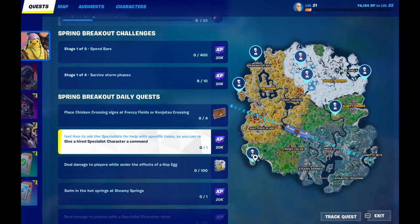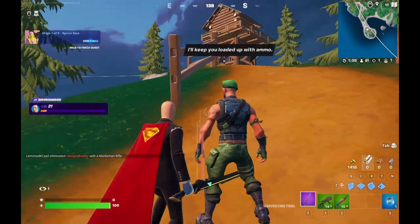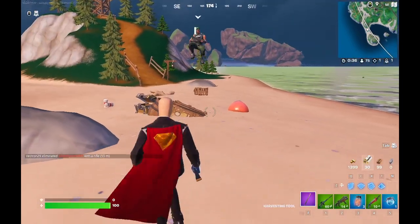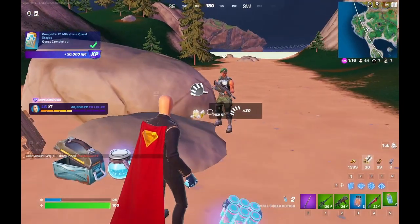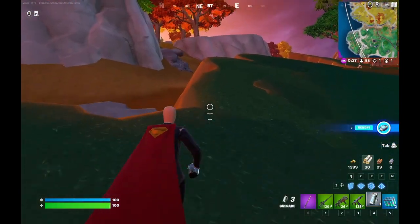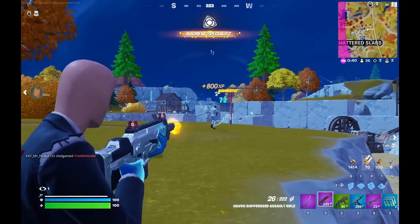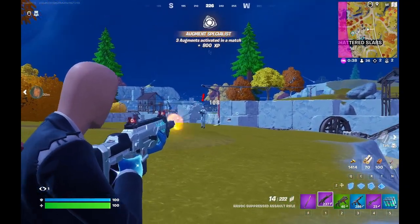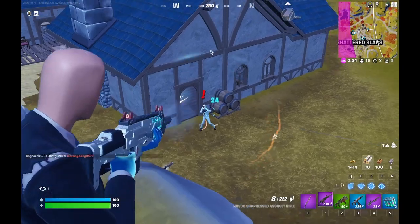The first place we're dropping is here. Garrison spawns here and costs 200 bars to hire. Garrison is a supply specialist, which means they give you extra resources. This is especially helpful in early game when you don't have a lot of resources. Garrison can also help you fight off enemies.